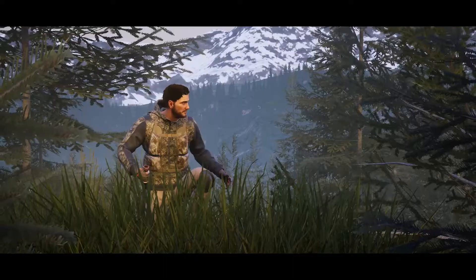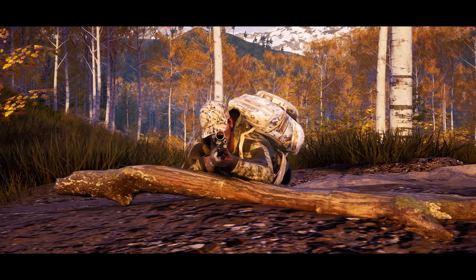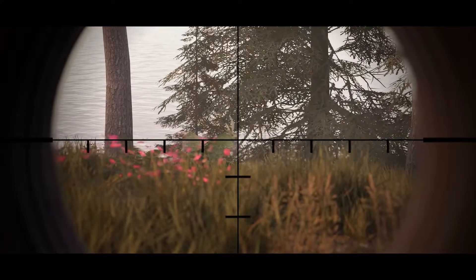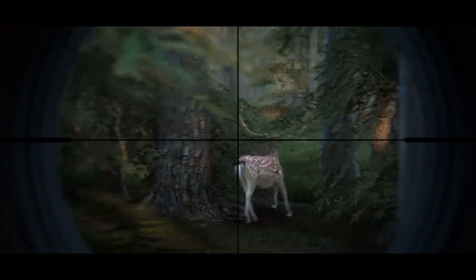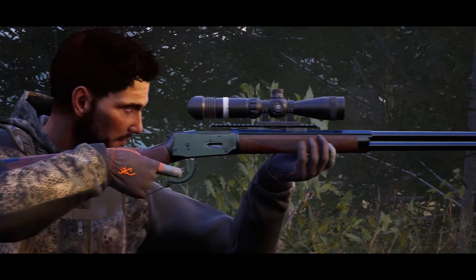Let's take a look at animal behavior in the game. Most of them move around in groups, so be careful as you approach — they can see you, smell you and hear you. If you are spotted, the animals will flee and it will be much more difficult for you to take the perfect shot.